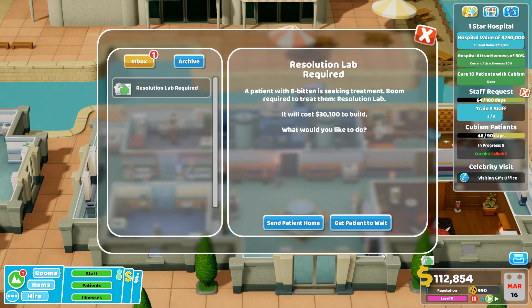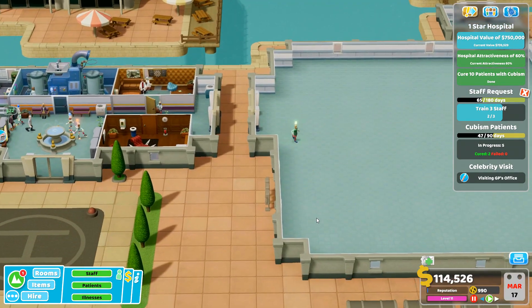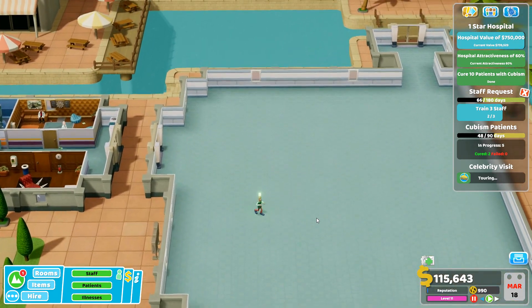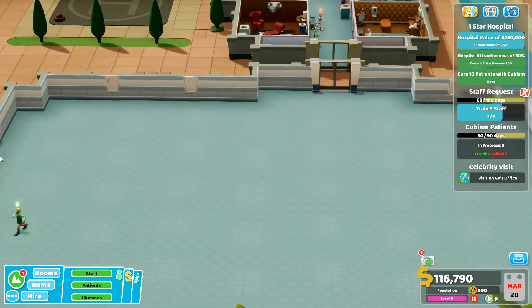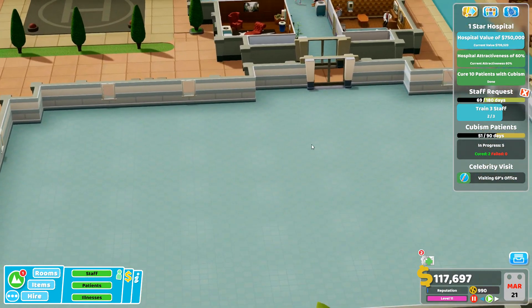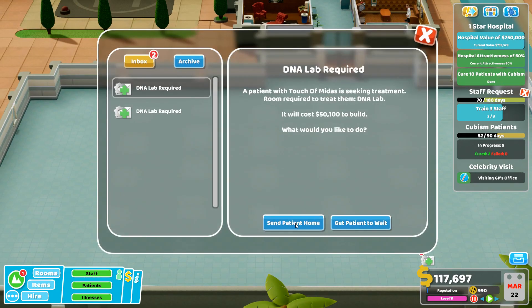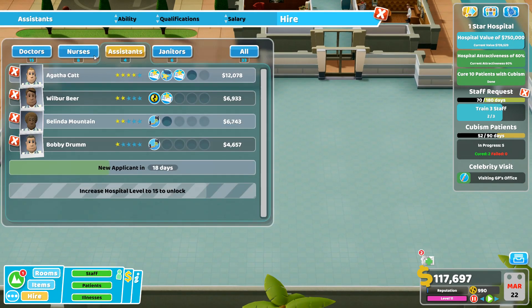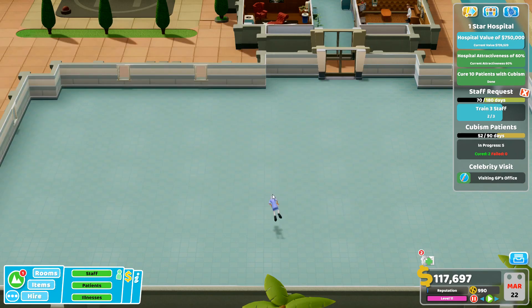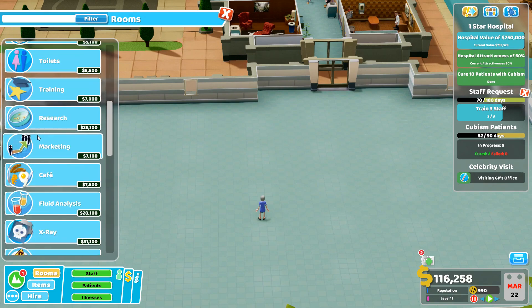A resolution lab notification came up. What we're going to do is get an injection lab somewhere. This area is quite weirdly shaped but we'll try to get it in. A DNA lab is also required but that costs fifty thousand, so we'll leave that for the moment.